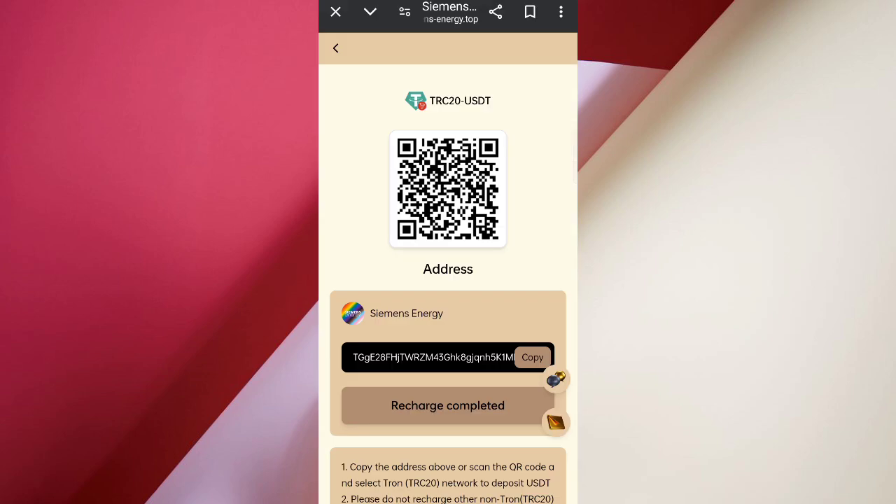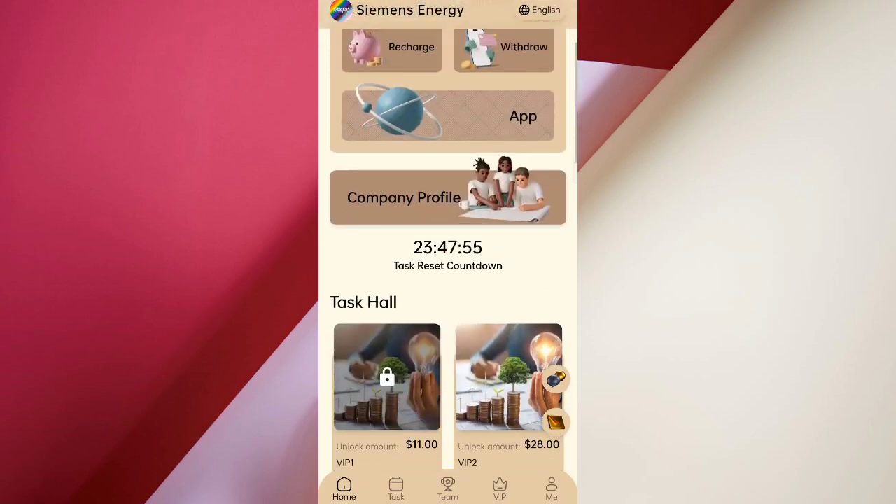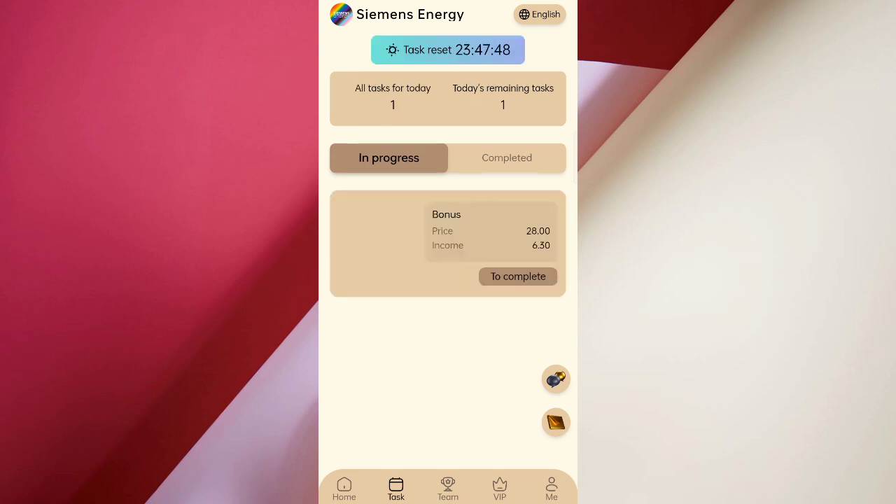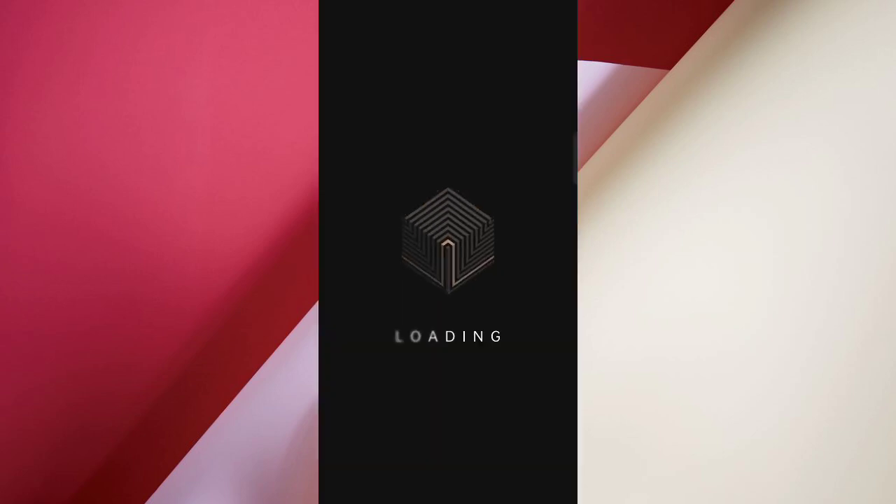You can see my VIP status is now VIP 2. Now click here and you can see there are many tasks. Click on the tasks and you can see two community tasks which are successfully completed.